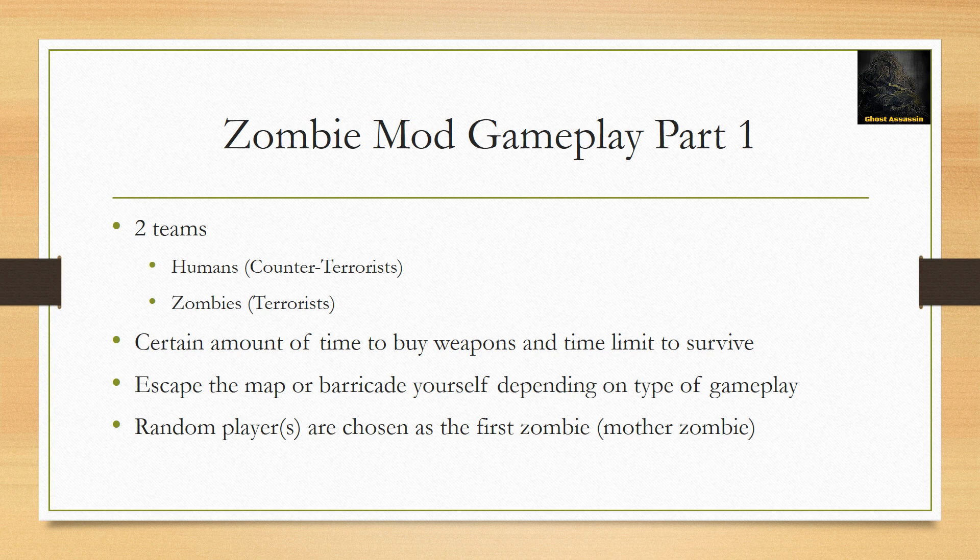When you start the round, you have a certain amount of time to buy weapons, and then you have a time limit to survive. There are different types of gameplay in maps — you can either do zombie escape or regular zombie maps.